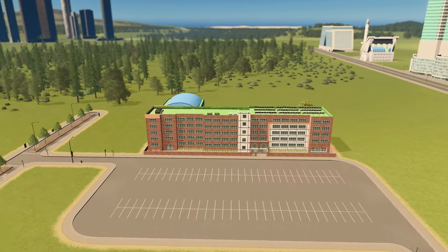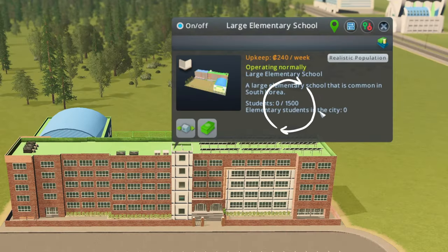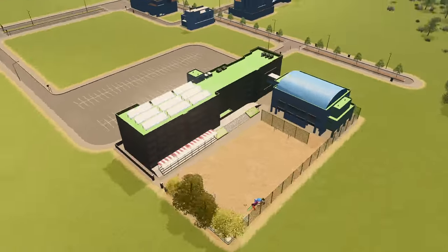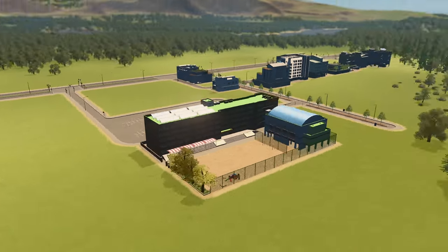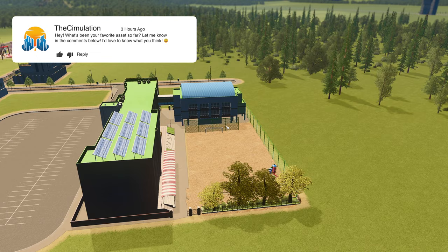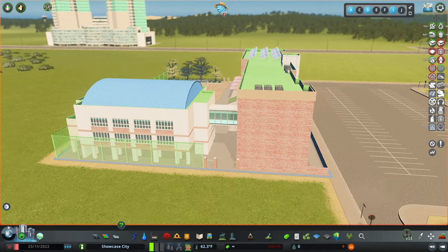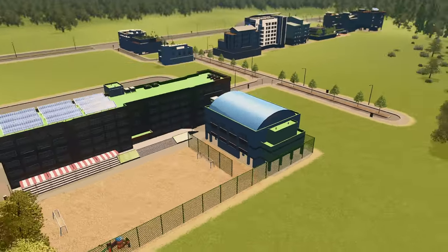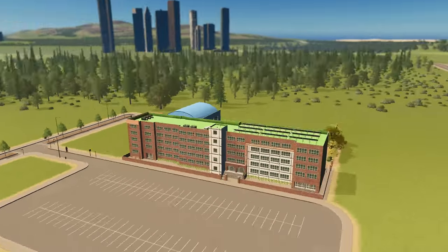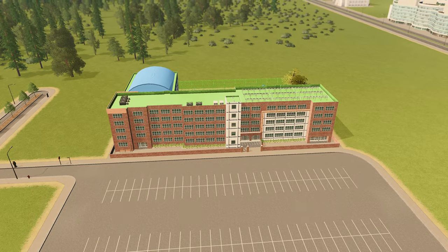Moving on, let's talk about the large elementary school. This has to be one of my favorite assets, and I am so excited to use it in my cities. It is a great asset with a very high student capacity for an elementary school. One of the things I love most is that it has a playground and soccer field built directly into the asset, so you don't have to go create a playground behind your school — it's ready to go. I also love how it appears to have been added onto at some point, as if it was a renovation to add more student capacity. It's a fantastic asset, and I'm so overjoyed to have another school in the game.